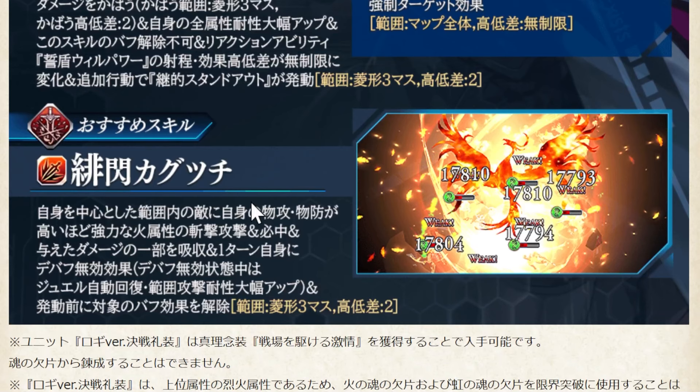Hisen Kakutsuchi — basically means Colored Fresh Kakutsuchi. This skill is also damn powerful. It is AOE and the skill power depends on his physical attack and defense. It is 100% hit and the AOE radius is Diamond 3 with himself. It also absorbs some HP from the damage, and for 1 turn inflicts Debuff with Jewel Regen and Aerial Attack Resistance Gradient.